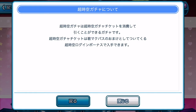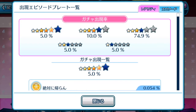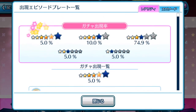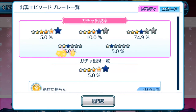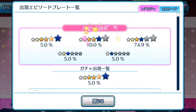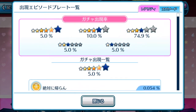If you're wondering what the gacha rates are, tap the blue button. As you can see, five-star episode plates have a five percent chance of coming out from the gacha, same as two-star and one-star episode plates at the same percentage, while four-star and three-star episode plates have a higher chance of appearing.